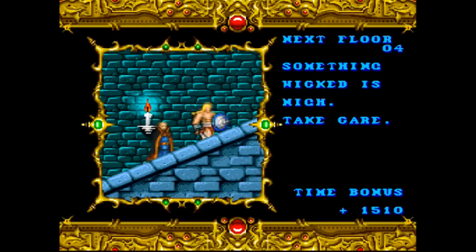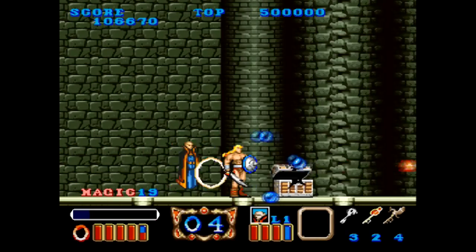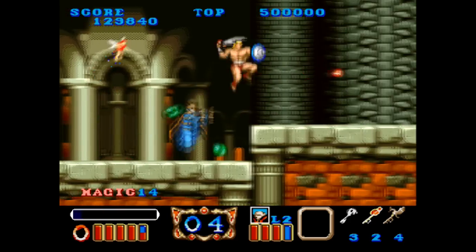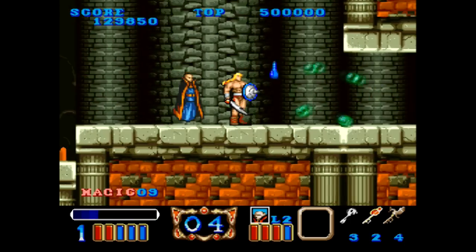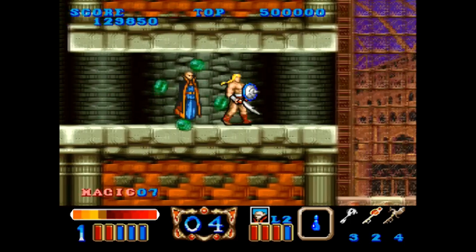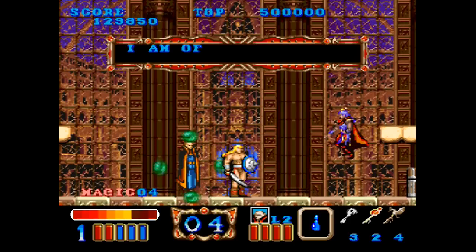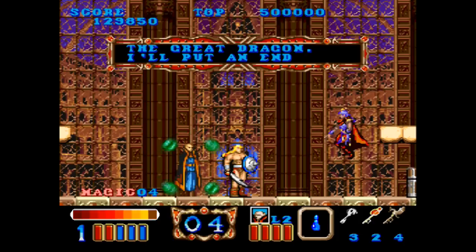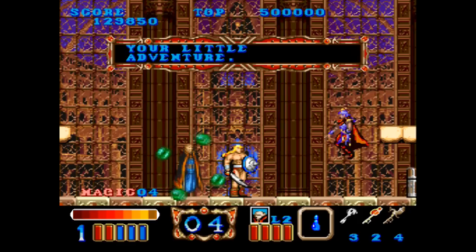Oh, we're on level four — something 'wicked.' We're back to normal level music. Ooh, fairies leaving me grapes and whatever that was. Pretty standard stuff — oh, now we're at the boss. 'I am of the line of the great Draken. I'll put an end to your little adventure.' That's a quality villain line — 'your pitiful little band.'